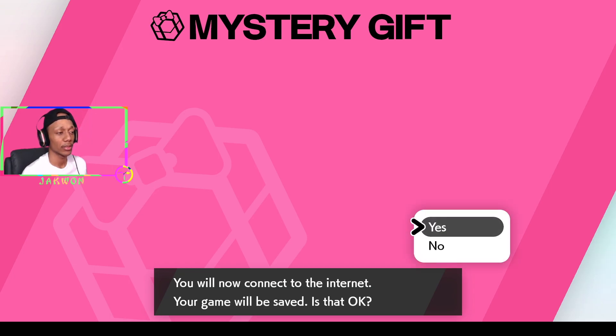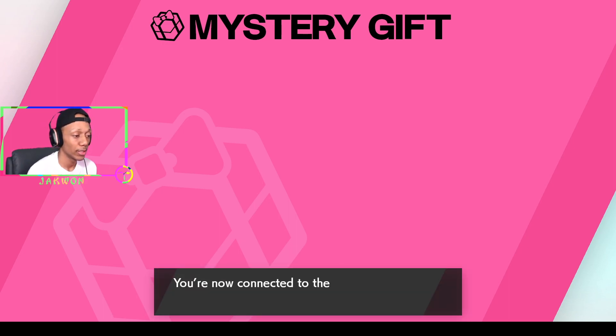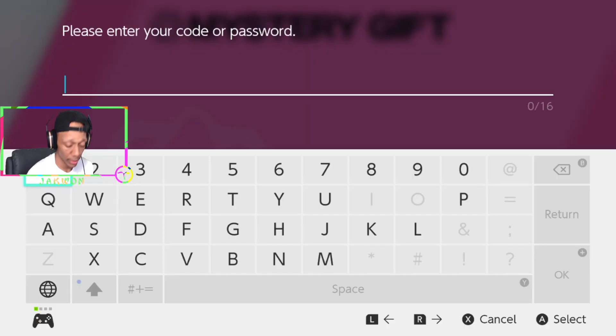Make sure you have internet — it's going to connect to the internet. Then put in the code they gave you and you should get 12 Quick Balls. Quick Balls are great for catching Pokémon faster.